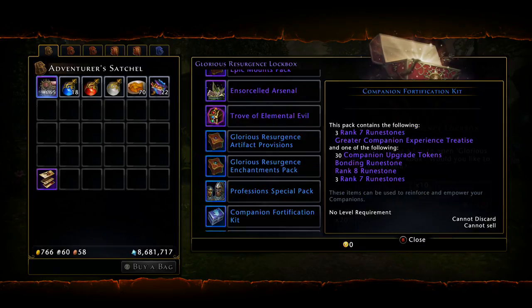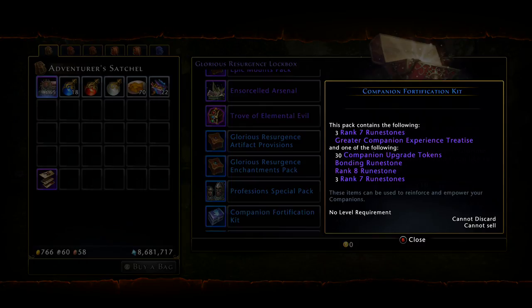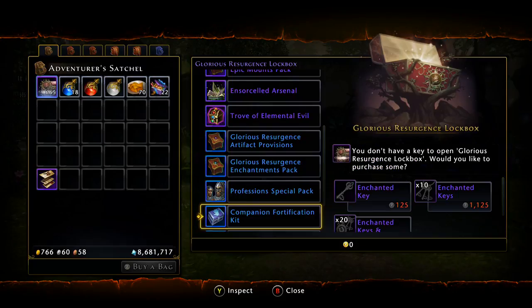Then we have the Companion Fortification Kit, where you do have a chance to pull the 30 Companion Upgrade Tokens, and of course your Rank 7 Runestones. If you're lucky enough to pull a Rank 8 - in the Shanduka, the previous lockbox on PS4, you had a chance to pull Rank 9s. So this one's a little less than the Shanduka. Keep in mind that the Glorious Resurgence actually came out before the Shanduka lockbox, but this is the first time you're getting it.